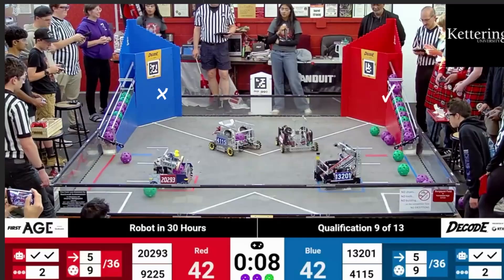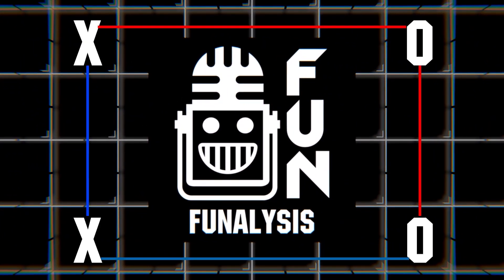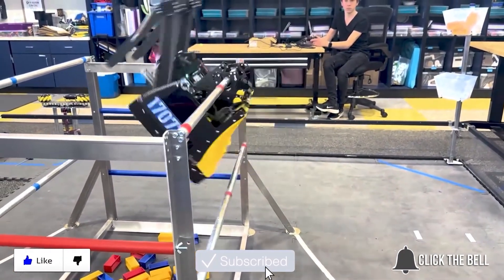That's it for this match. Let us know in the comments if you think 13201 and 4115 could have stopped 9225 from getting off that last buzzer-beater shot to send the game into a tie. Don't forget to like and subscribe to keep up to date on future Fun content. I'm Rahul Verma signing off on Fun Analysis. Thanks for watching — don't forget to like, subscribe, and click the bell to stay up to date on future Fun videos.